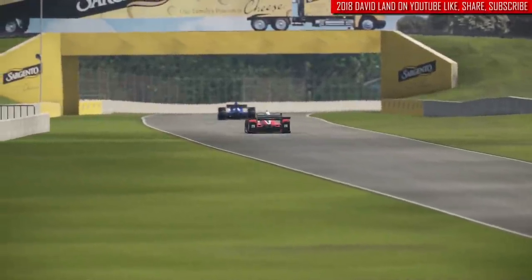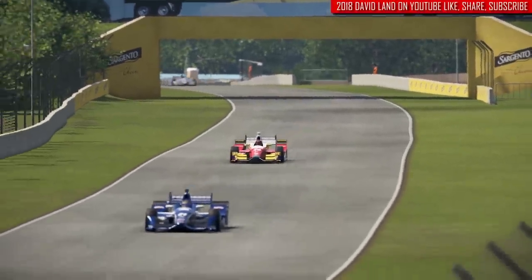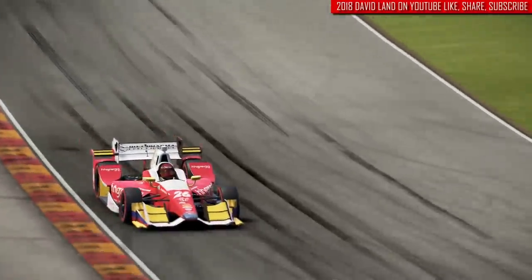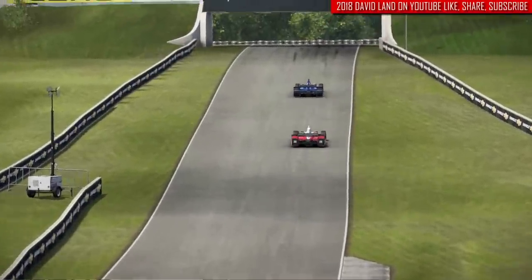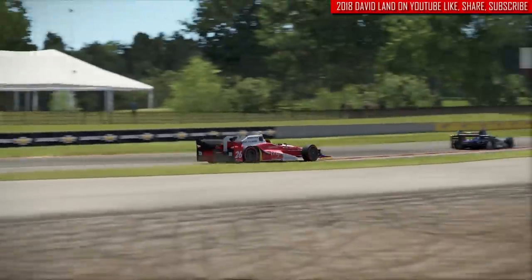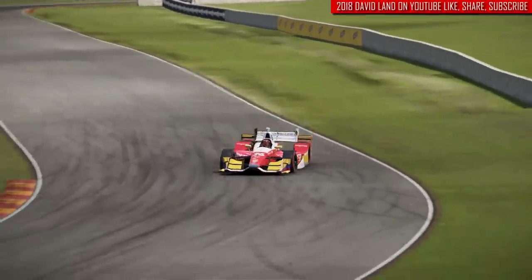We are racing today in Elkhart Lake, Wisconsin at the beautiful Road America Circuit. Probably, if not America's premier road course, certainly in the top three — and that's probably selling it a bit short. An absolutely lovely four-mile circuit, very fast and very flowing. It's just kind of a classic road course. I'd put it up there with Spa or any of the European-style circuits.